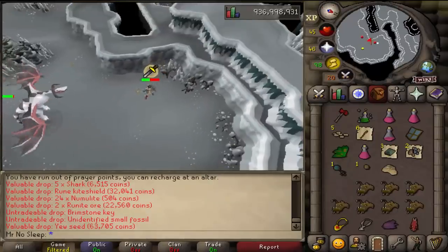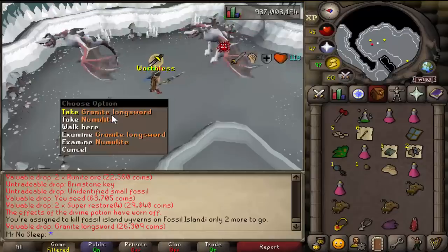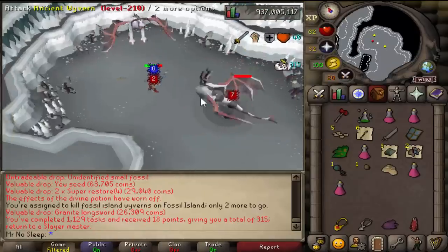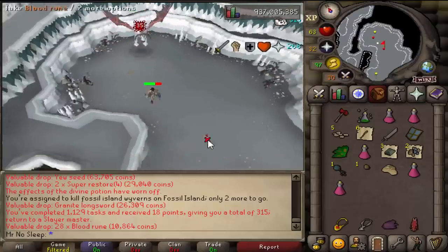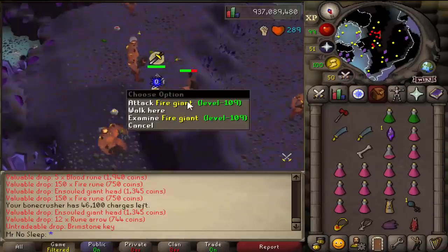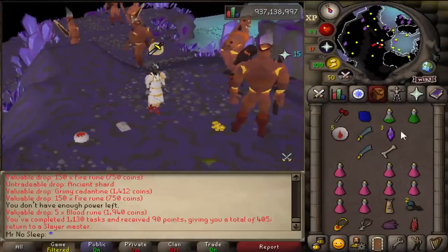Funny enough, when I did loot from 1000 ancient wyverns, I believe those boots were 3.5 mil and now they're all the way down to one mil. As for the granite longsword, I believe that was 500k and now just about a year and a half later it is down to 26k. That is crazy - you think the economy is going bad in the real world, then you look at the RuneScape one.